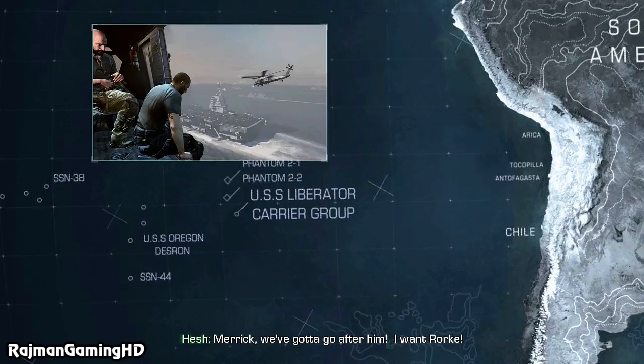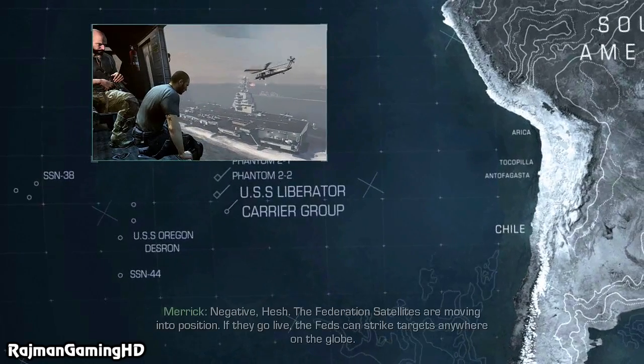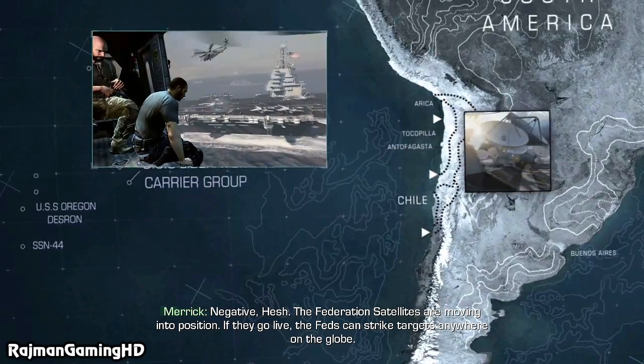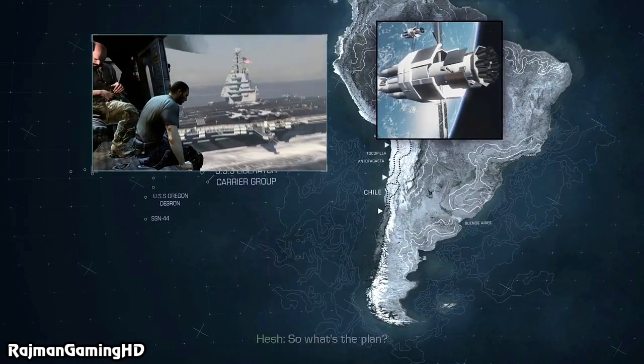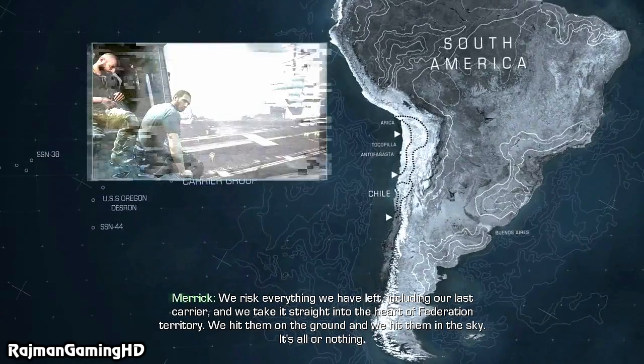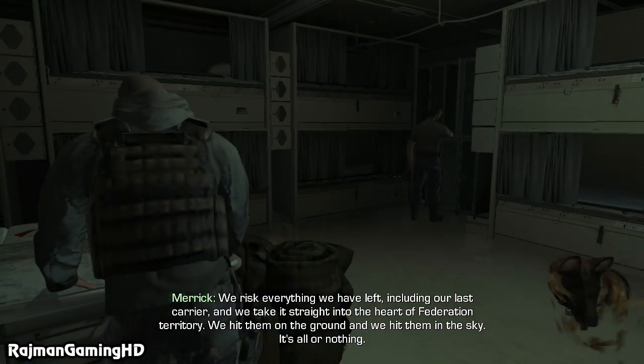Merrick, we gotta go after him. I want Rourke. Negative, Hesh. The Federation satellites are moving into position. If they go live, the Feds can strike targets anywhere on the globe. So what's the plan? We risk everything we have left, including our last carrier, and we take it straight into the heart of Federation territory. We hit him on the ground, and we hit him in the sky.